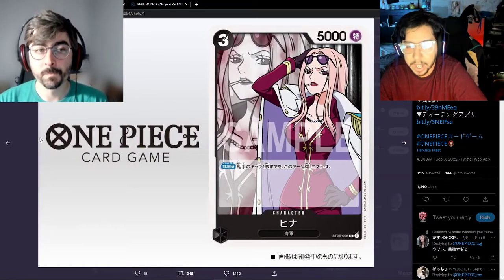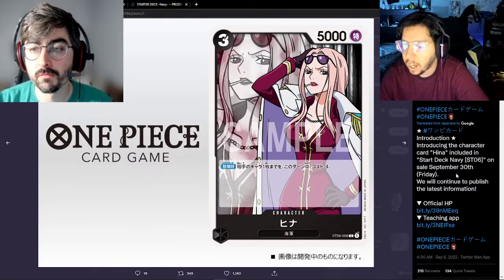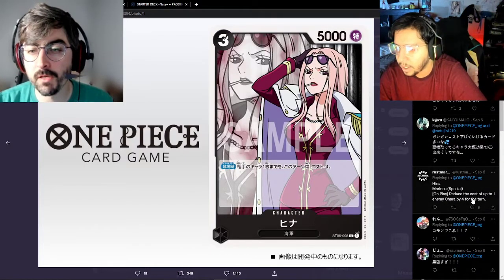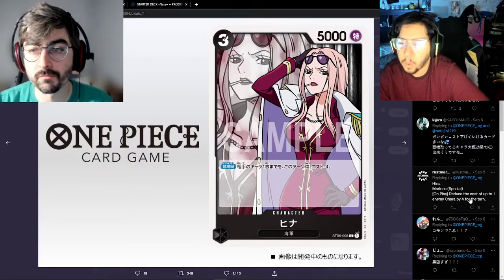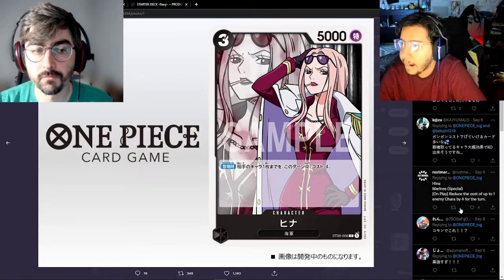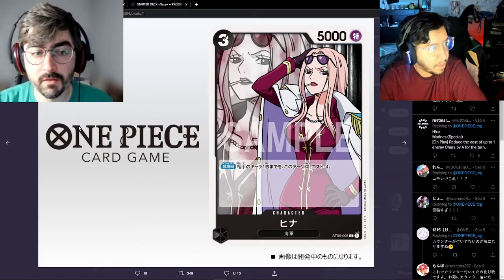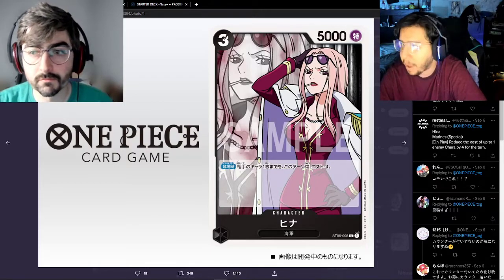Next card we are looking at is Hina. We have the ability translated as well — yeah, it's on-play minus four, reduce the cost of up to one enemy character by four for the turn. It's another one of these decreasing abilities. This is a good one too — on play, not a tap, so this is a nice card. Manga art, I think — this is her introduction panel if I remember correctly.